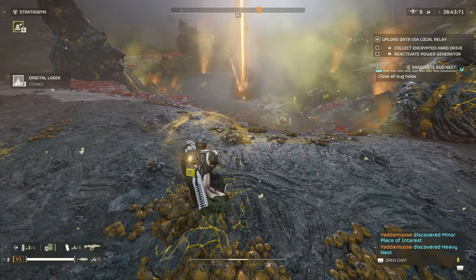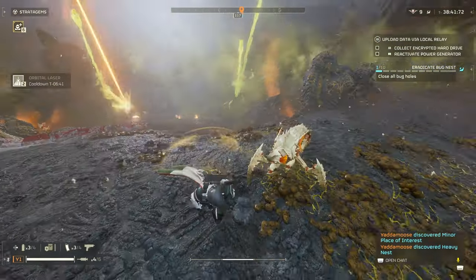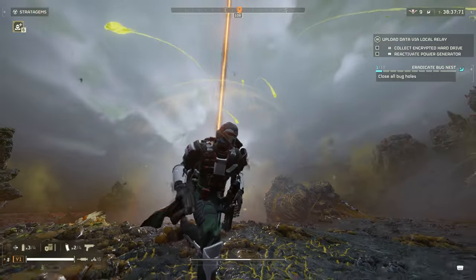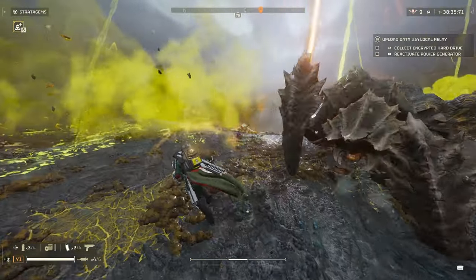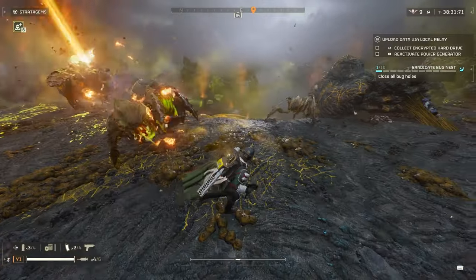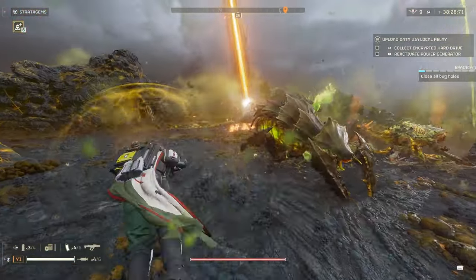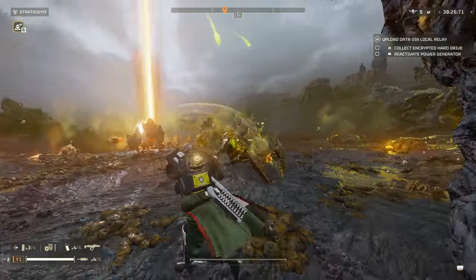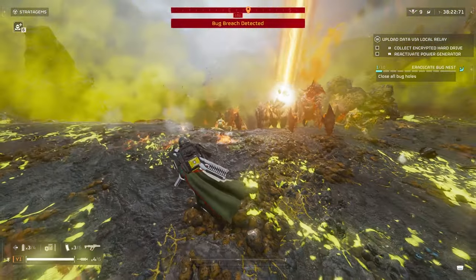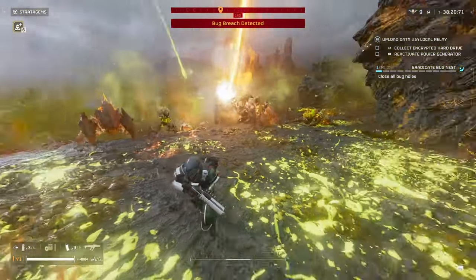Next is the Orbital Laser. This is probably one of the coolest call-ins in the game. This reminds me a lot of the Hammer of Dawn from the Gears of War series. It's pretty good at most things — I wouldn't say it's great, only because it can take a bit more time to take down some targets, and it has a focus priority on heavy enemies. So depending on where you throw this, it can be very effective, or it can do just okay.